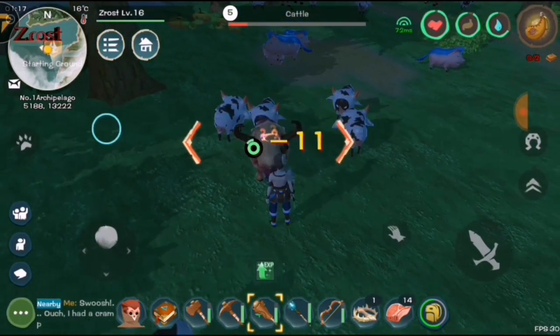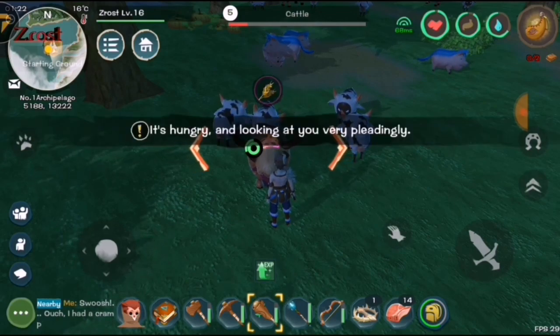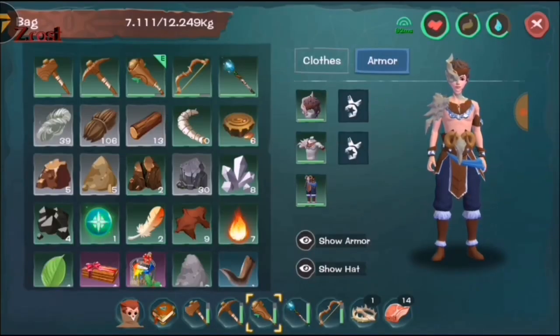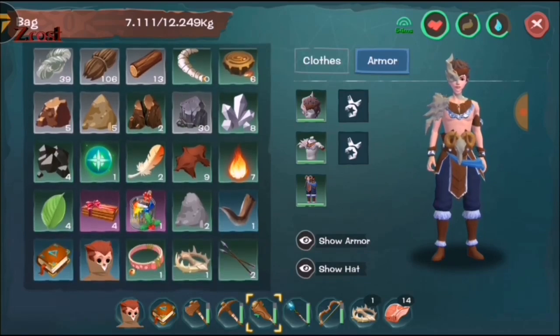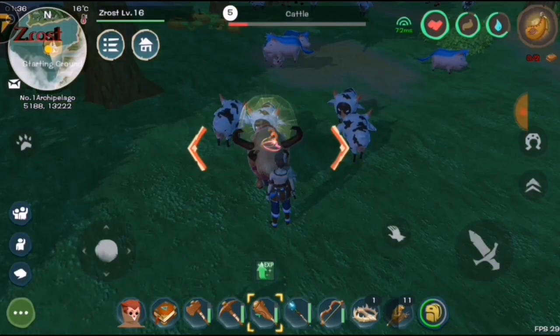I will put it in the easy slot. Now it's stunned. He's vegetarian so he eats only grass — let's give it to him. And now let's feed him.